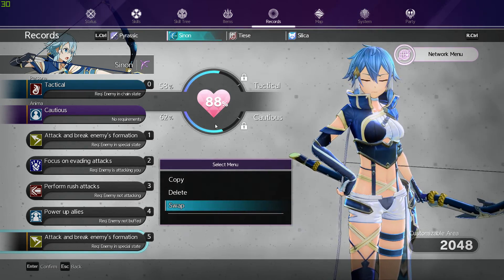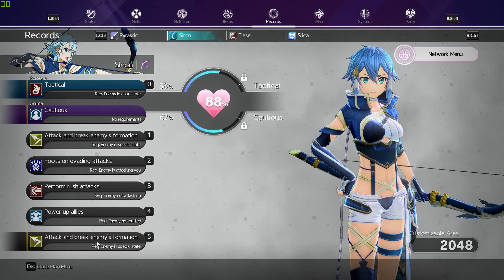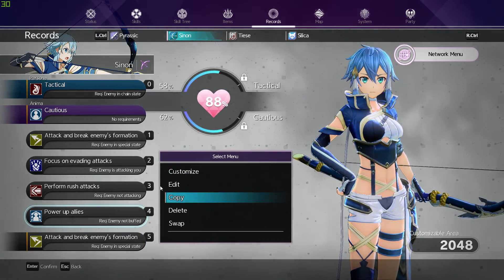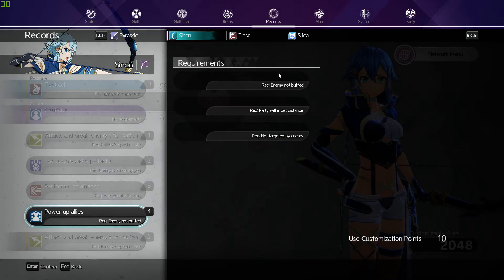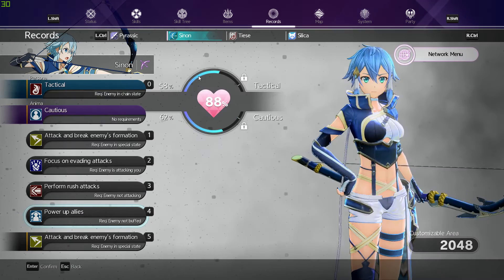Right now PC players are having an issue where we cannot create or customize. For example, if you go into customize, Xbox and PlayStation players will see icons here and they can change them. Right now we cannot — as you can see, I can't do anything.